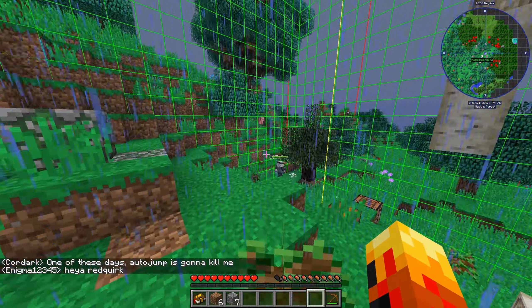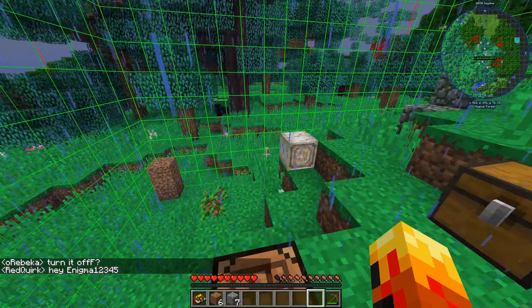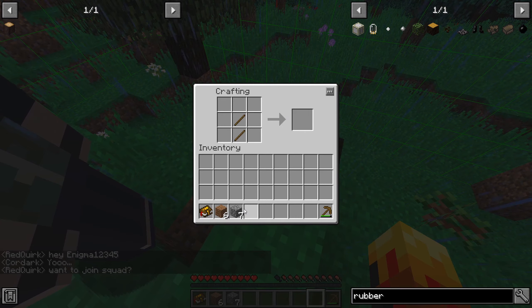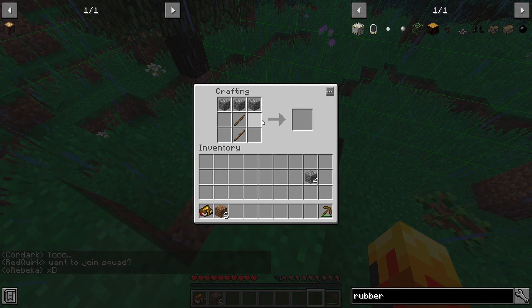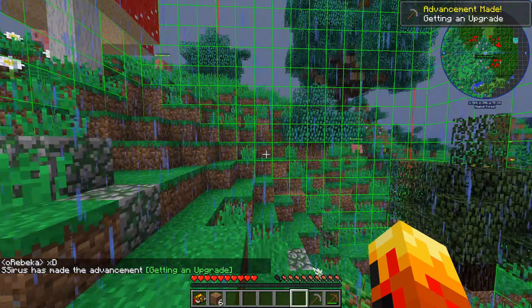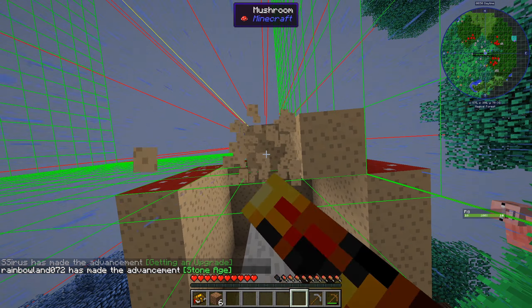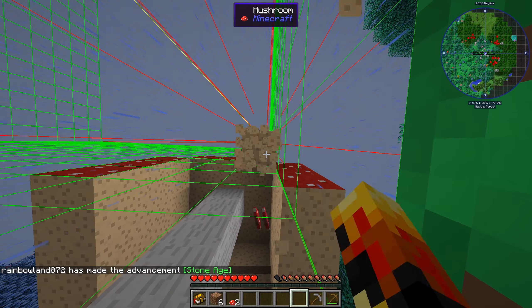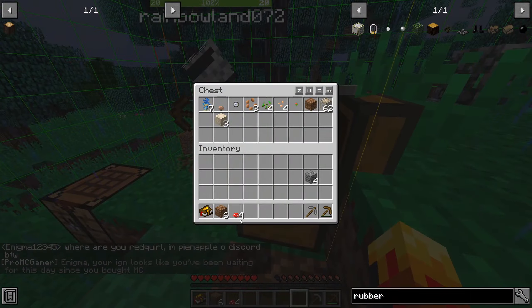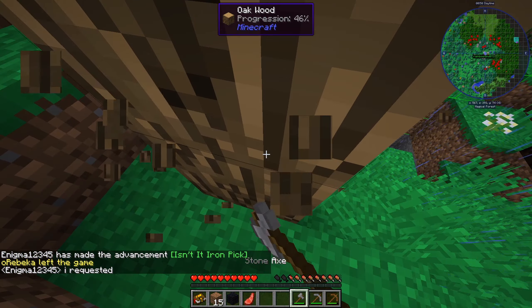There's potentially a chance the rubber tree doesn't drop any saplings and we might be a little bit screwed, but we'll figure it out when we get there. Right now we're just trying to get some basic tools and survive. We've got a little mine going, and this mushroom is actually in our chunk so we can grab some — might be useful later.